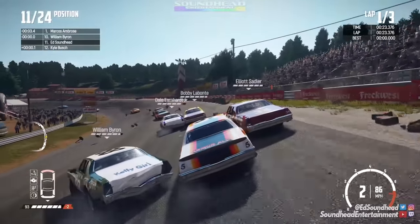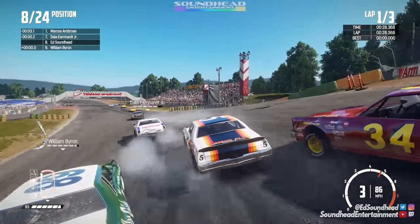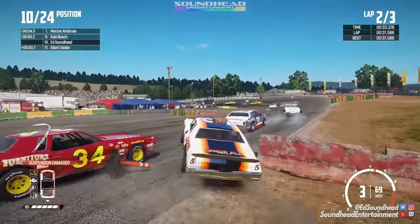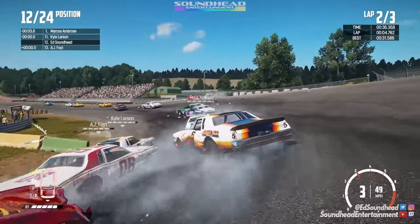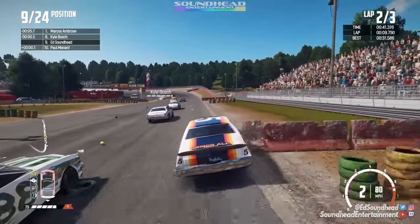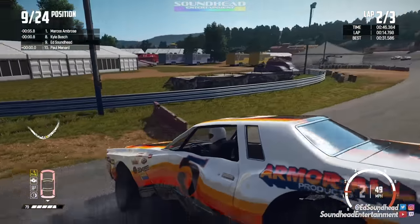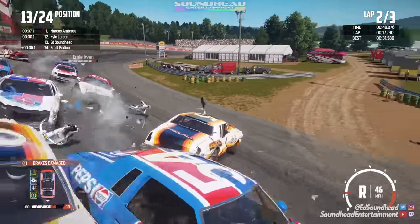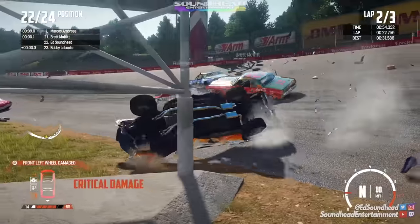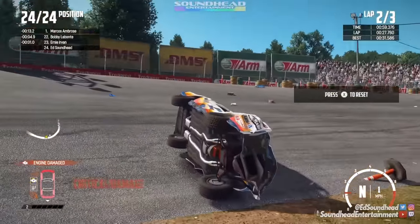Earnhardt Jr. again getting taps from me. I think we're five wide right now. Elliott Sadler's probably had about enough of me. We're still three wide - I'm sending guys off the track, I'm sending myself off the track. Get back on, get back on - that was an unhealthy, unsafe, despicable rejoin but it's Wreck Fest, you gotta do what you gotta do. We made it last, up here on the high side down to the corner. Paul Menard's gonna make me pay for my crimes - no Paul!